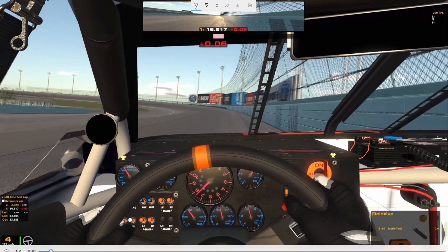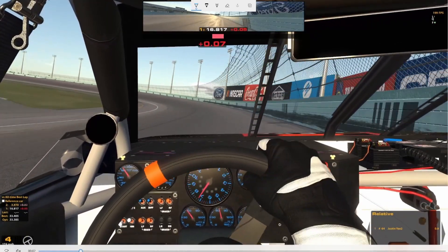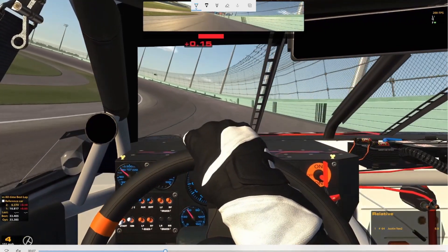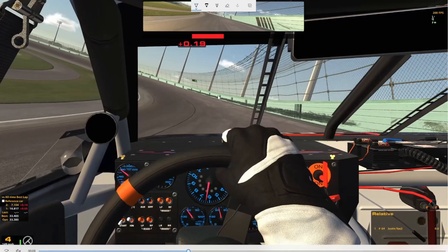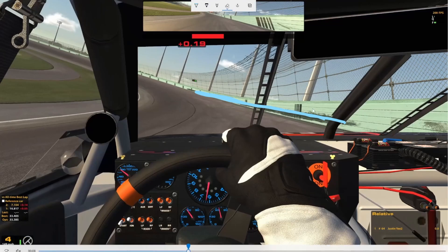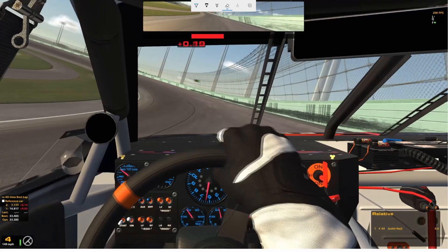Going into the out lap coming to your hot lap, I let off really early in the corner with the main goal of being full — or at least mostly full — on the throttle by the time you get to this big skid mark right here. The best way to achieve that is to really go by the wall into the corner, but back off pretty early.